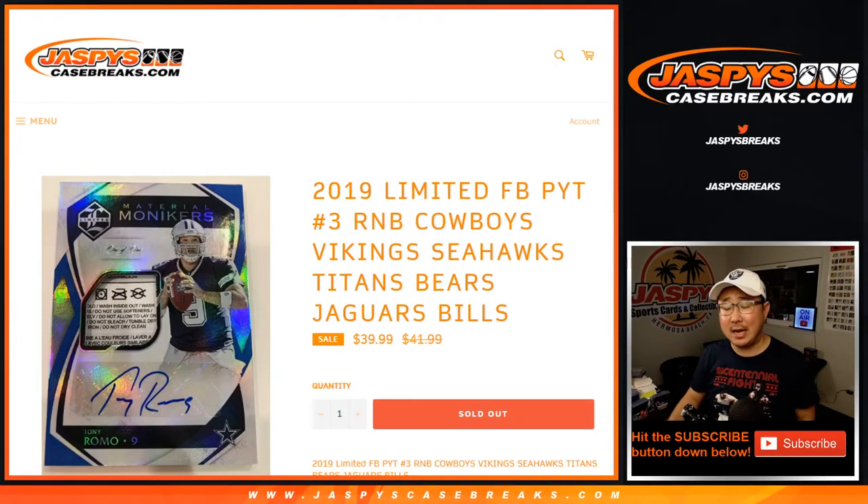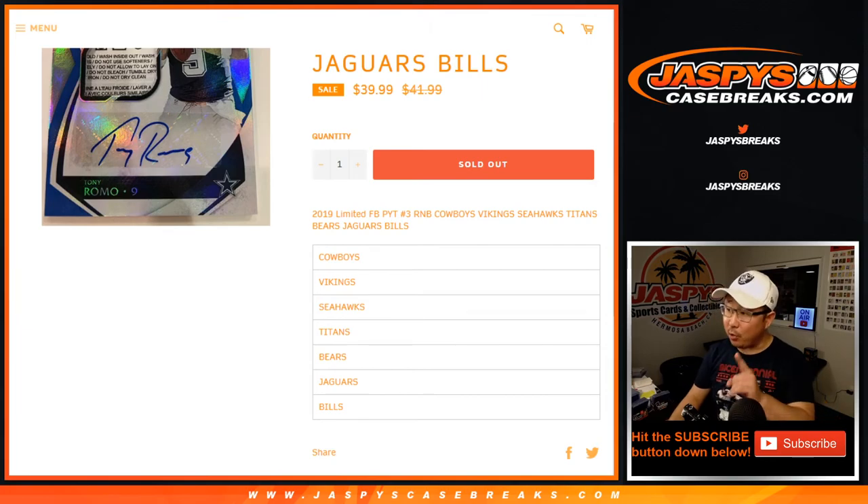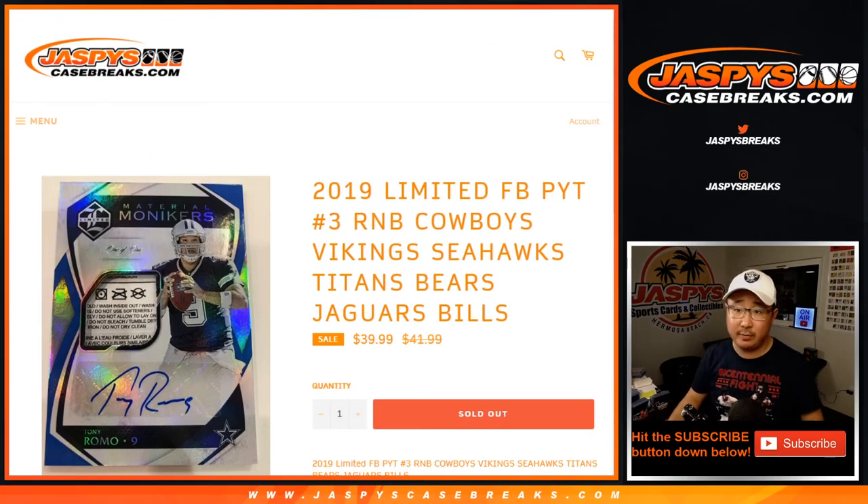Hi everyone, Joe for jazpyscasebreaks.com coming at you with another random number block randomizer for Pick Your Team 3, Limited 3 — Cowboys, Vikings, Seahawks, Titans, Bears, Jaguars, and Bills. It works just like our regular number block breaks, but only for those teams and only for Pick Your Team 3.